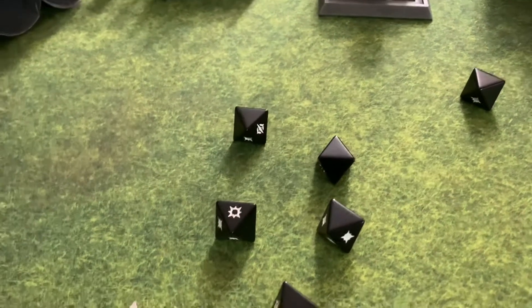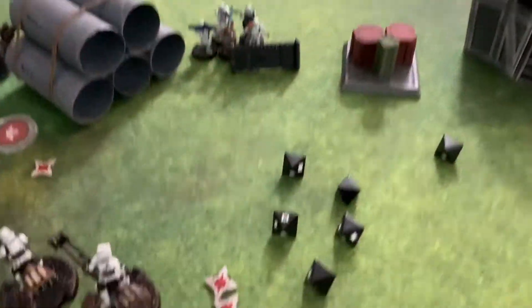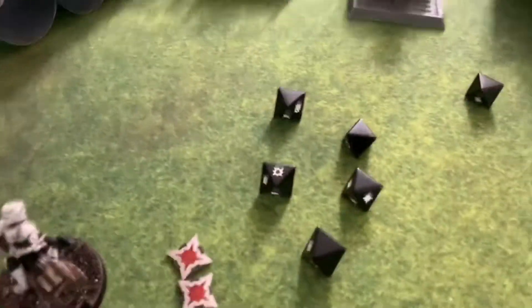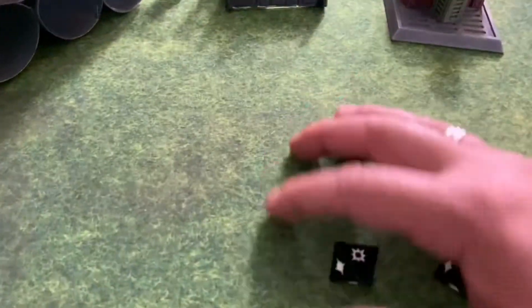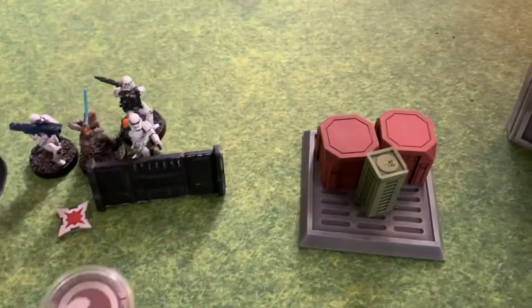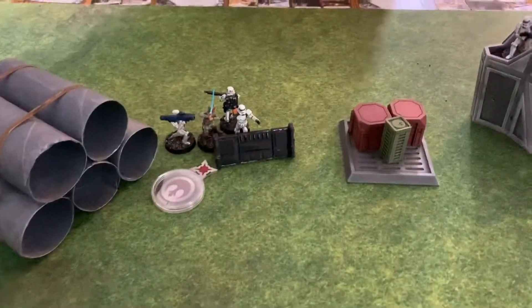One hit there, Bryn — you could try to block it, but Luke has Pierce, which cancels up to two shields. So you lose a stormtrooper and don't get to block anything. That's what Luke did. We'll move Luke's hit point marker and his token — he is done, and we're over to the Empire.